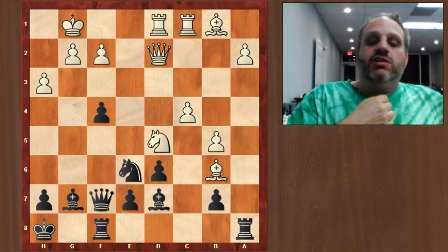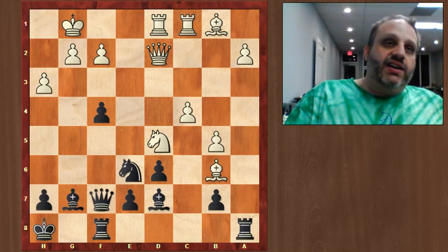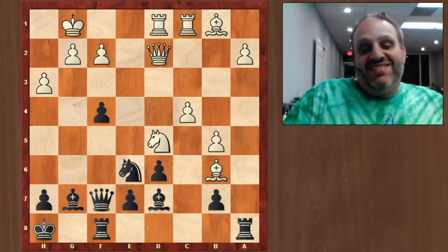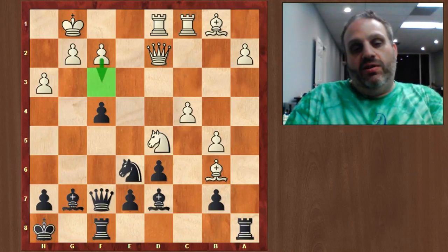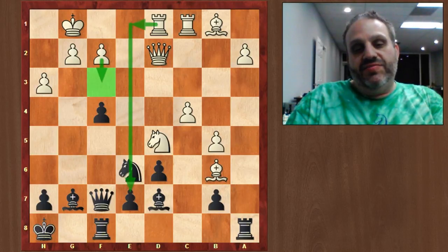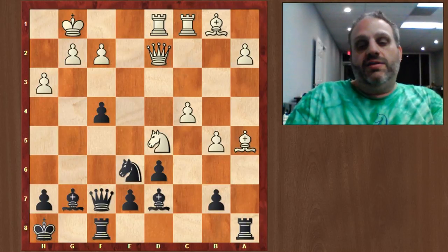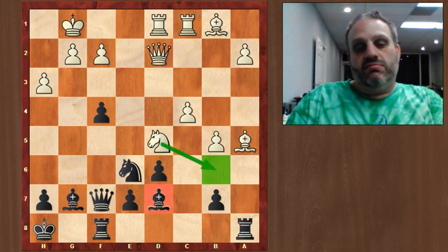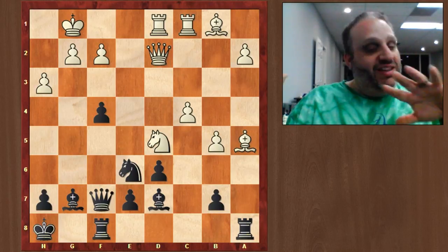In this position, white should just say 'I'm up a pawn, and if my opponent doesn't attack and mate me, I'm up a pawn.' He can make moves like F3, blocking my F pawn, or play rook E1, taking the file. But he played bishop A5. The point of bishop A5 is twofold: he's vacating B6 for his knight — that's sort of a fork — and maybe he'll play bishop C3 and trade off my dark-squared bishop, which is a pretty nice bishop.